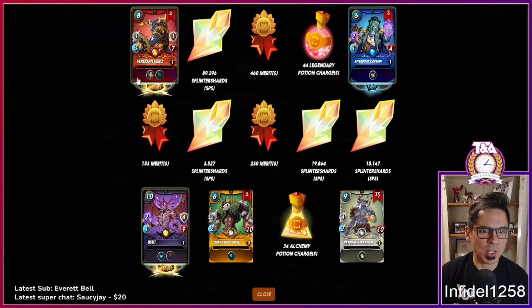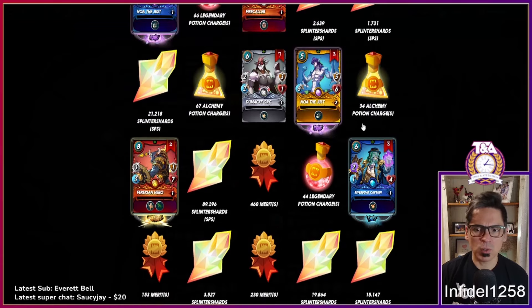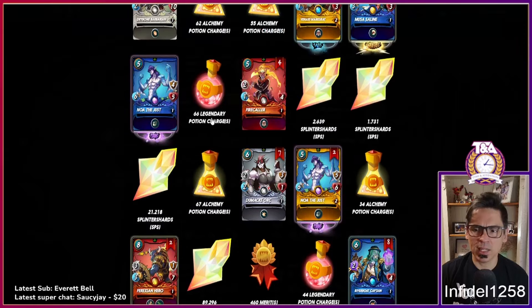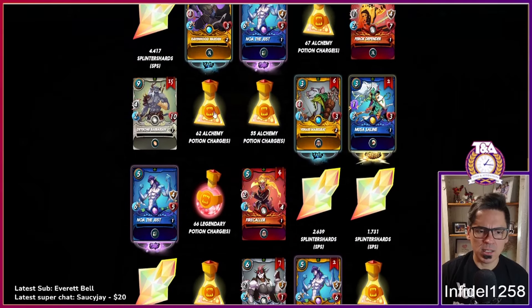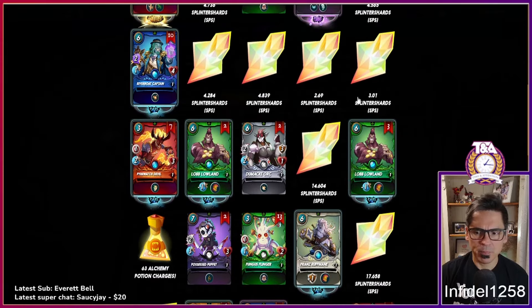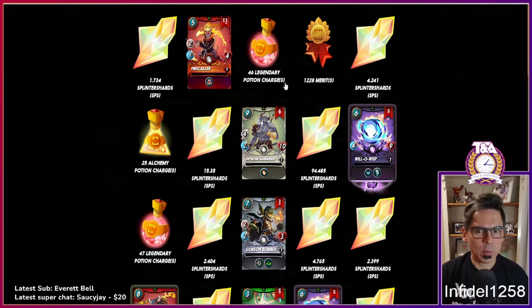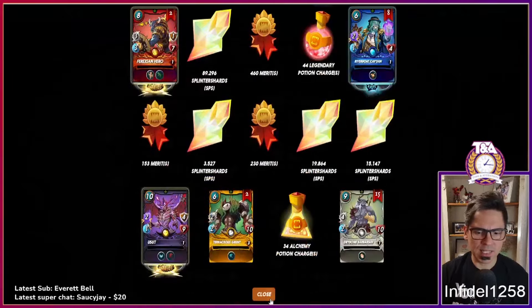I have a max Usit, a max Dry Bone, a max Teracious — I think I now have a max Phyrexia. Max Riverboat? No, I just don't have max yet, but with these being gold foil that might actually upgrade me. Some good SPS in here — probably not 200 SPS but like 150. I could check quickly but I don't want to open up Splintercards. Okay, I want to quickly check and see if that Phyrexia is leveled up and then we'll wrap.